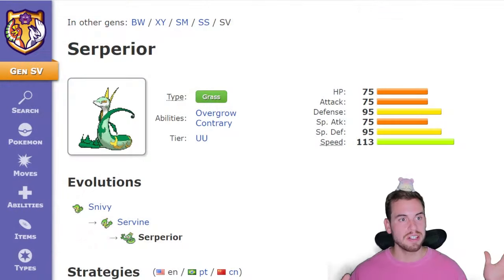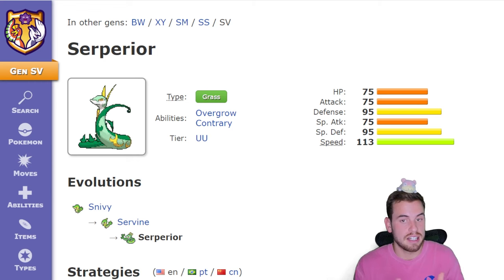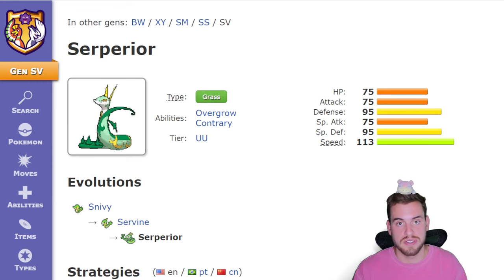Before we talk about how we're going to beat Serperior, we need to talk a little bit about Serperior itself. Serperior is an all-around really solid Pokemon, and its stats aren't really going to wow you anywhere. It's pretty fast and has solid bulk with a Defense of 95 and a Special Defense of 95.